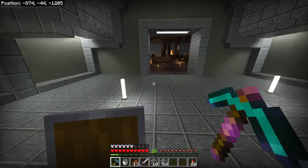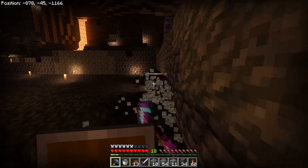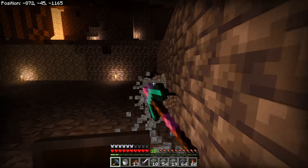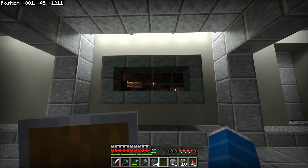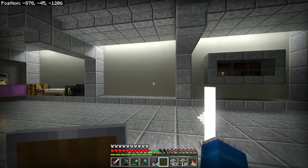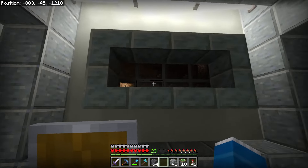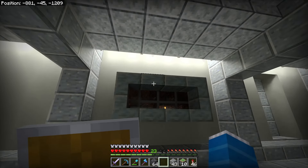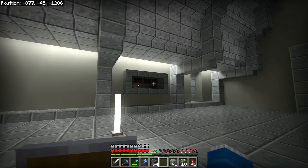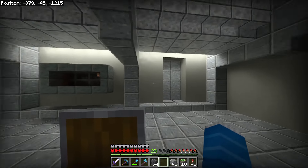I'm going to keep trucking along and will keep updating as I go. I built a window. I was down here trying to figure out a design for some windows to go in, and this is what I came up with. I'm using the new tuff blocks — the polished tuff — and then I have glass panes behind it. It's nice when you use stairs and slabs because it doesn't connect, so that's a nice look. I kind of want to have these all over the place, and I think this is the example I'm going to do throughout the vault. And then I put a door right here.